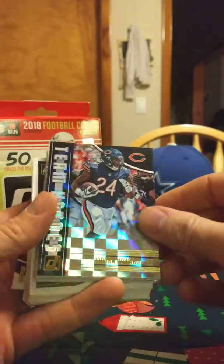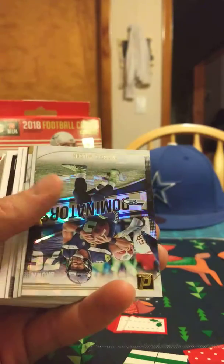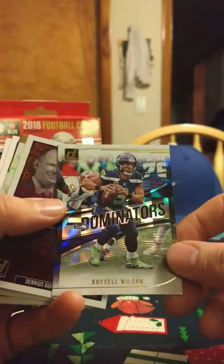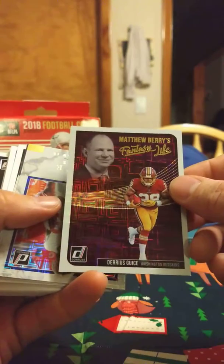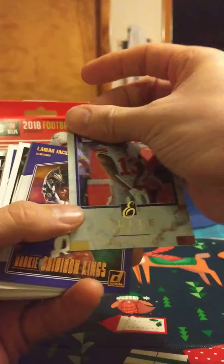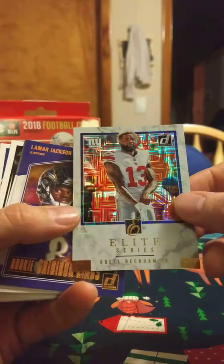Let the red ones on the bottom — there we go. We'll start off with... that's nice, Jordan Howard. These are not numbered, they're just base — they're pretty nice. That is Russell Wilson Dominators. Darius Guice — next year he's gonna be a top draft pick in fantasy, and he should be. It's a shame he had a bad injury; he'll bounce back strong I think. And Odell Beckham, Donruss Elite Series — these are nice cards, these are the ones I was looking for.